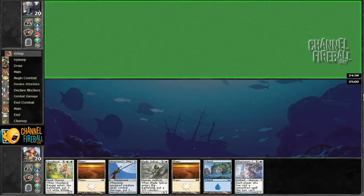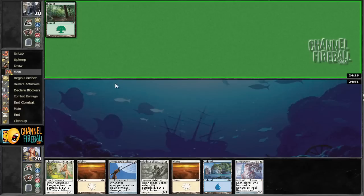Hey everyone, welcome to round 2. We've lost the roll and are on our way to winning with Gitaxian Probe yet again. Our opponent has chosen a mulligan and a 6 — would we like to mulligan? No, I don't think so. I like Gitaxian Probe, I like equipping it to creatures, and I like casting all of those spells.